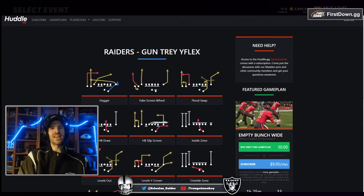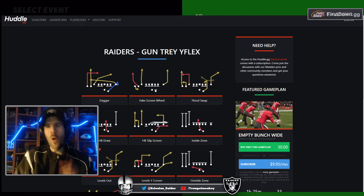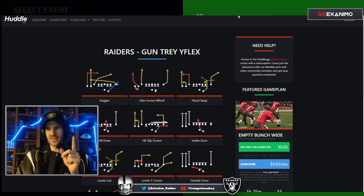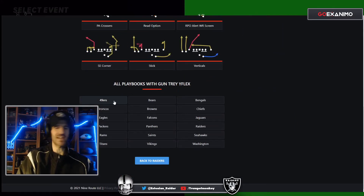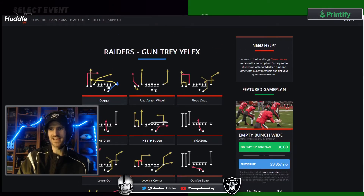Next one is a pass play, and again — one adjustment, one adjustment. It's out of Gun Tray Y Flex. Have a look at all the other playbooks this is in: Niners, Broncos, Eagles, Packers, Rams, Titans — pause the video if you want to see the other playbooks. The play is called Dagger, out of Gun Tray Y Flex.